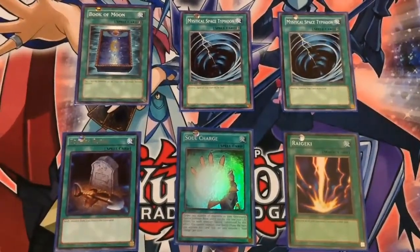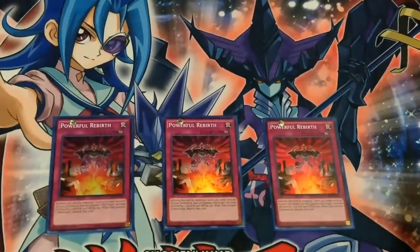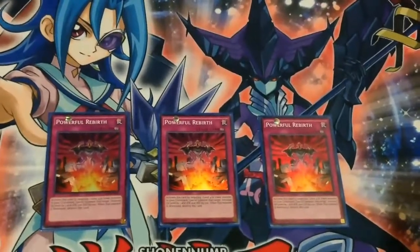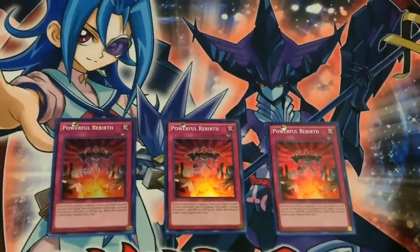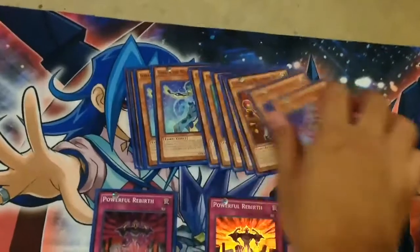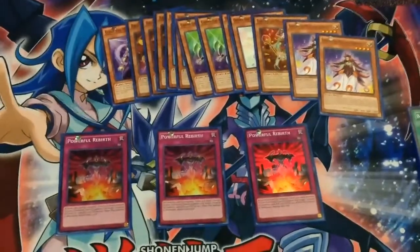Foolish Burial is kind of like another version of Crystal Rose to send Melodious to the grave. Soul Charge allows for big plays. My revival trap of choice is Powerful Rebirth — full playset. It's similar to Call of the Haunted, but the monster is not bound to the trap. So if they destroy the Powerful Rebirth, your monster stays. The difference is this card gives a monster 100 more attack points and one level increase, so all these girls benefit from this. And the level increase matters because in the extra deck I do play a rank 5.